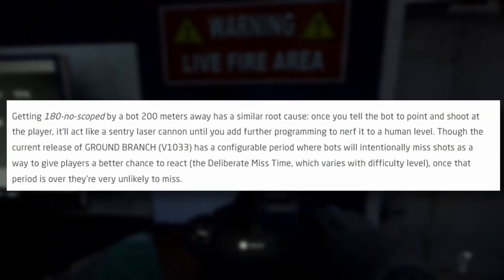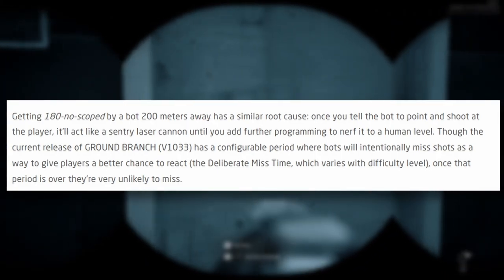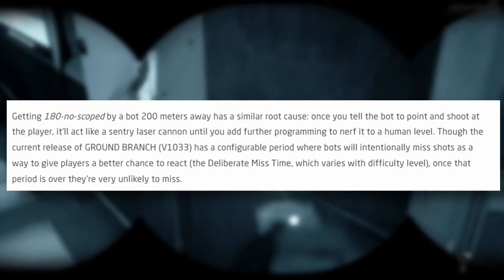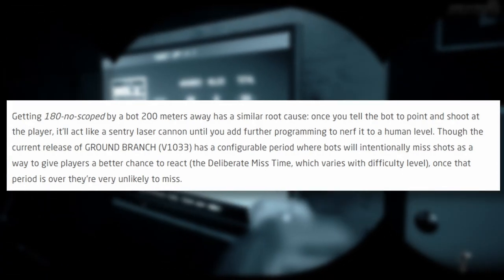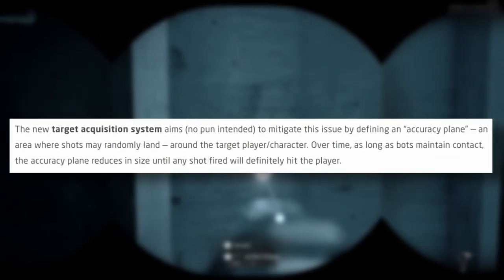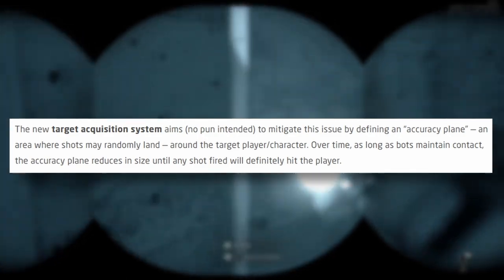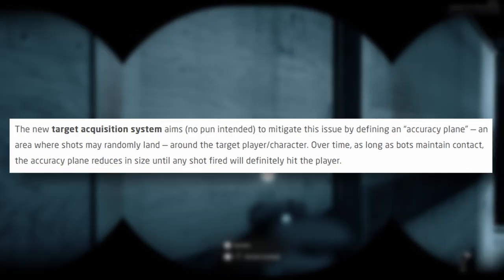Getting 180 no-scoped by a bot 200 meters away has a similar root cause — once you tell the bot to point and shoot at the player, it acts like a sentry laser cannon until you add programming to nerf it to a human level. The current version 1033 has a configurable period where bots will intentionally miss shots to give the player a chance to react, but once that period is over they're very unlikely to miss. The new target acquisition system aims to fix this by defining an accuracy plane — an area where shots may randomly land around the target — that reduces in size over time until any shot will definitely hit.